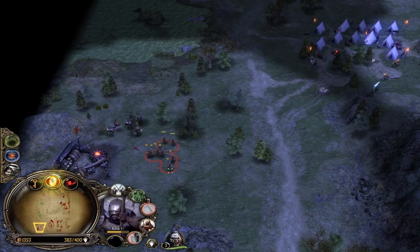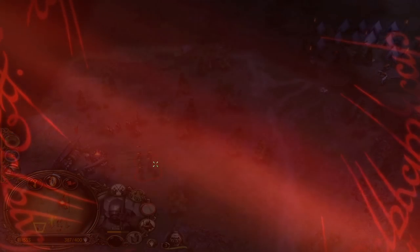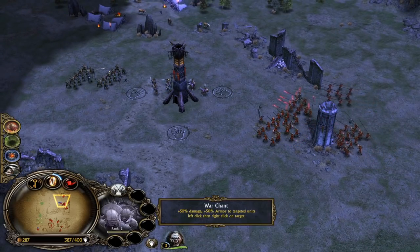Let's use the formation, give them blades and banner. There we go - now you see our Lumber Mills are glowing, shining bright like a diamond. Now we shall have no money problems.